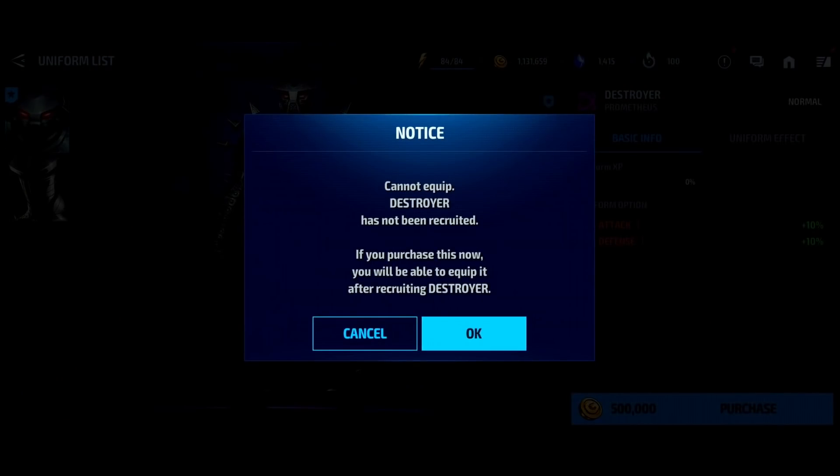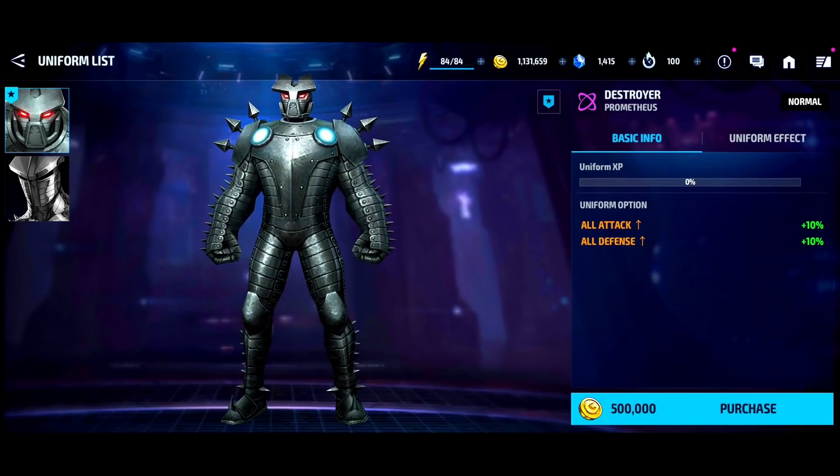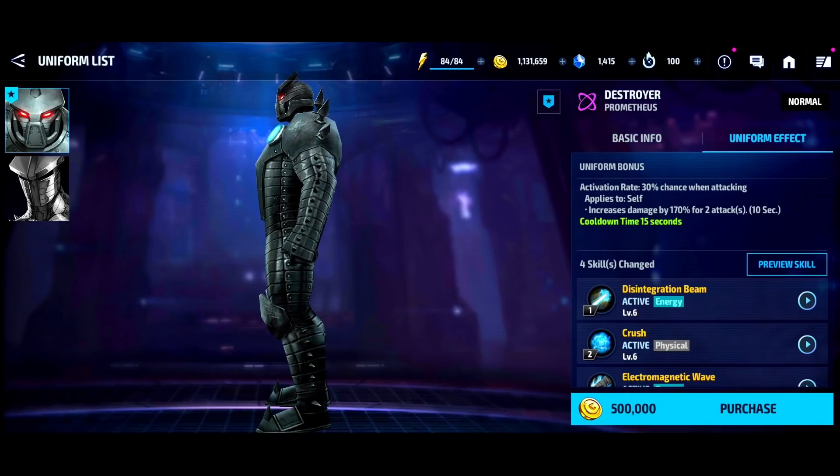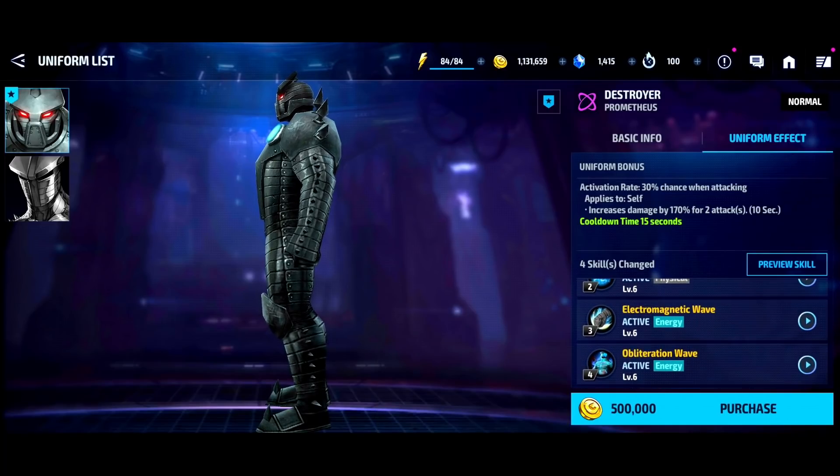Destroyer is on the list even though I don't have him unlocked yet. This is his best uniform, and it's really useful in Timeline Battle because most characters you fight are energy-based. If you're not strong enough to kill them, put in Destroyer and make them kill themselves with reflected damage. This uniform gives him better base stats, helping him reflect more damage and stay alive longer — he becomes your win condition when you're not powerful enough to kill opponents directly.